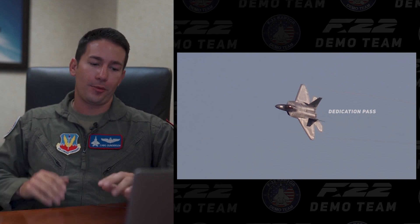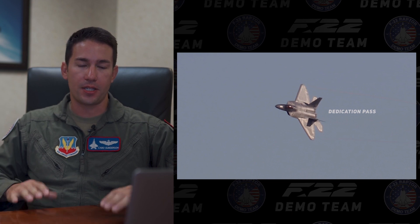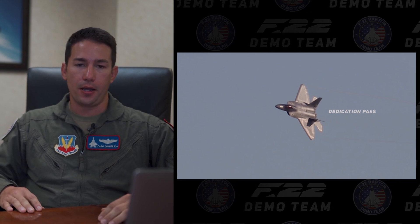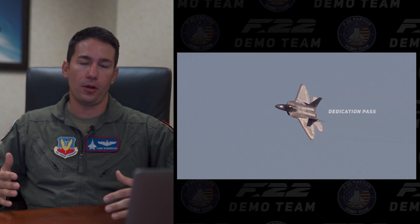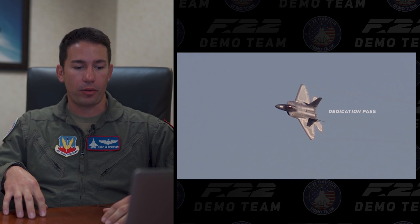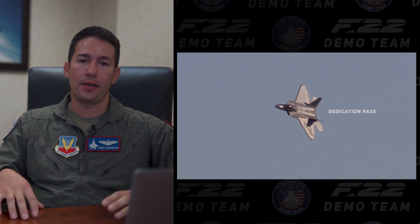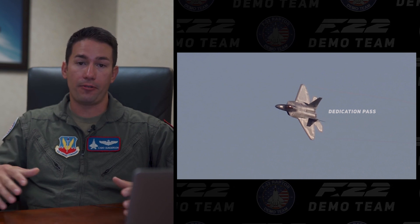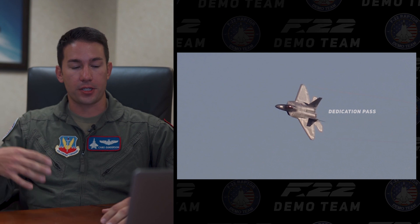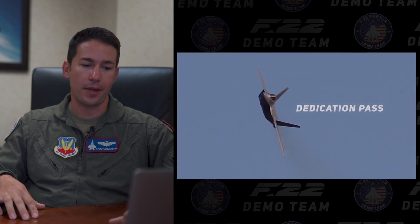This is the dedication pass — absolutely 100% my favorite maneuver in the entire demo. It's not anything crazy in terms of performance, but the dedication pass is specifically geared towards all the men and women who have served in the armed forces, paid the ultimate price, and not made it home to their family and friends — protecting us and allowing us to live our lives in a free country. We synchronize with timing and music; the song is by Granger Smith called 'They Were There,' dedicated to five specific armed forces members and their Gold Star families who didn't make it home from their area of responsibility. It invokes a lot of emotion because of the meaning behind it, and it's also a great opportunity for people to get pictures of the jet as it passes in front of the crowd.